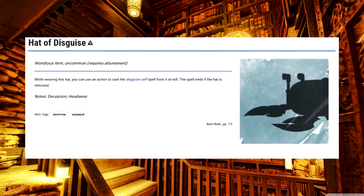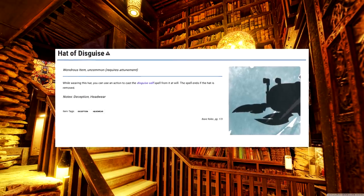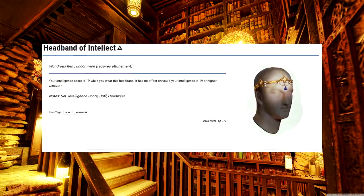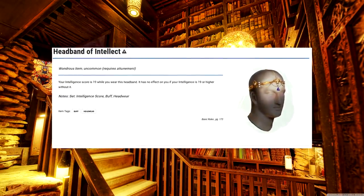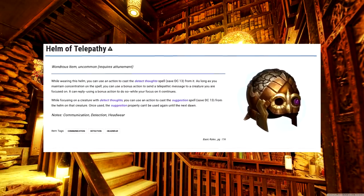Hat of Disguise. Dude, I love this thing — changing your appearance at will is just so much fun, and there are so many things you can do with it. Headband of Intellect. This one is probably useless on you given that you're an artificer and therefore already have high intelligence, but maybe you can slap it on an ogre and create the most memorable NPC in Candlekeep. Helm of Telepathy. You can read and control minds, and there isn't a limit on the reading part, so this thing slaps.